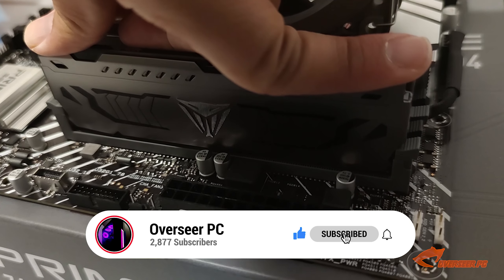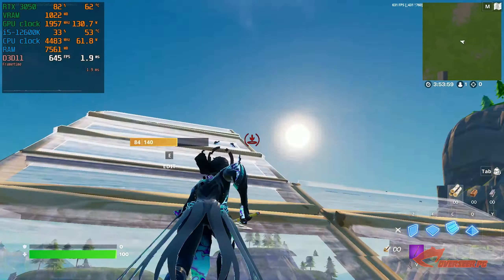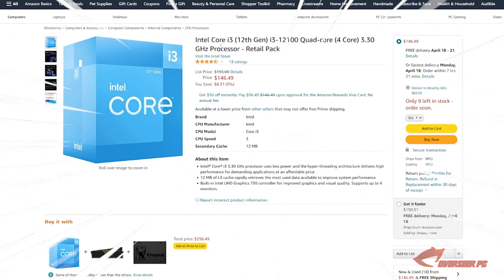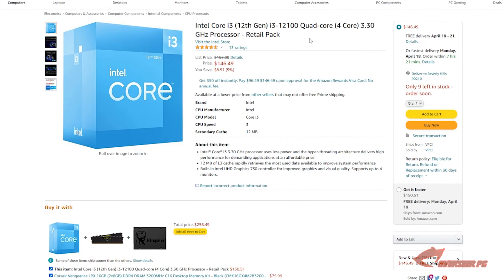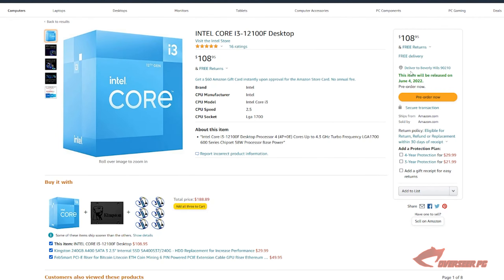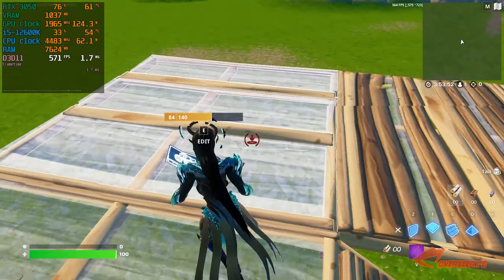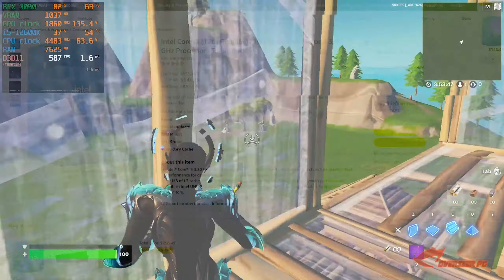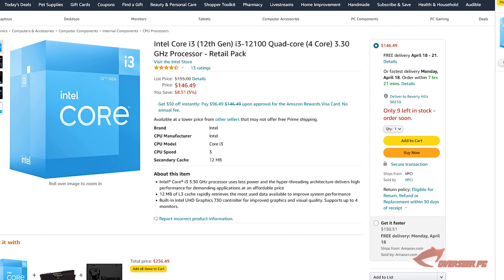Please hit that like button — it really helps us a lot and gives our video some exposure to the algorithm. For our CPU we are going to pick the Intel Core i3-12100, it's about $146. There is a cheaper model, the Intel i3-12100F, which is at $108, but the problem is it's not available until the fourth of June — that's a few months away — so if you can't wait, the Core i3-12100 is our option.